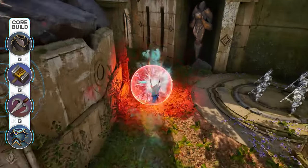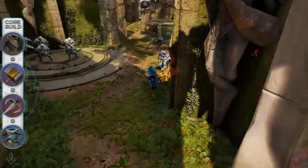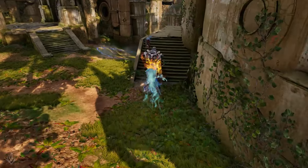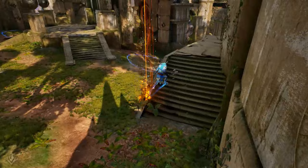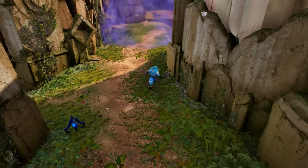Since Chimera loves jumping on enemies and being in the middle of the pack, this build provides some increased survivability stats while also still scaling his damage based on his maximum health and shredding the enemy's armor at the same time. Most people don't like having to deal with Chimera in fights, and this build will only amplify that effect.